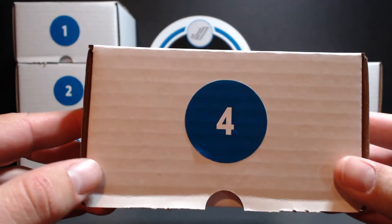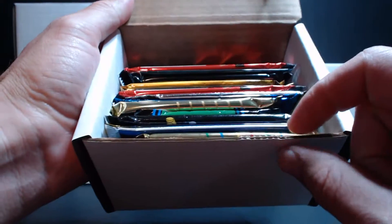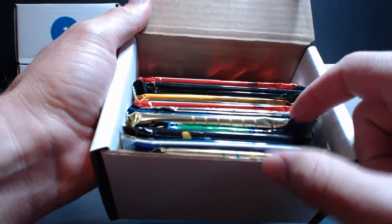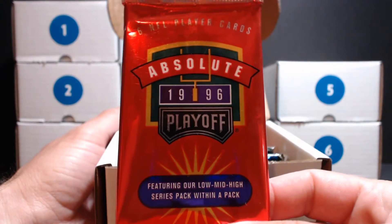He grabbed box four and wants pack seven and eleven, so let's see what we got here. One, two, three, four, five, six, seven, eight, nine, ten, eleven — and this is 1996 Playoff Absolute Football.